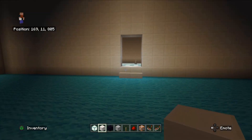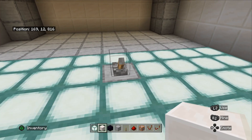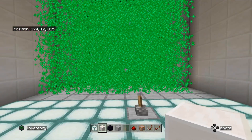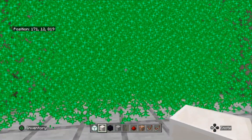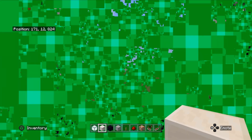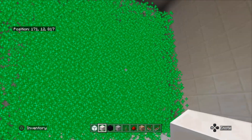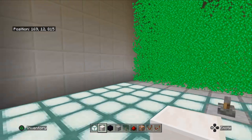Now we've got two ways to go. This door's a bit of a trap — it's a 10x10 door. If we open it, all those particles up here — there's a link in the description for the tutorial — if we go into those particles, you die. So you don't really want to go this way. Let's close that door. As you can see the game's lagging with all those particles running.